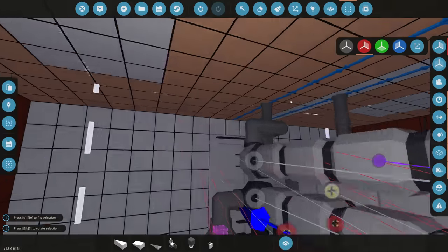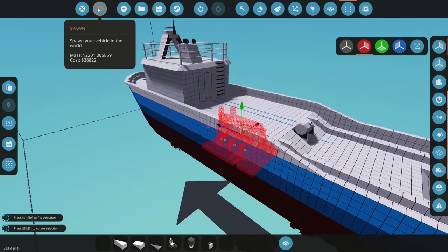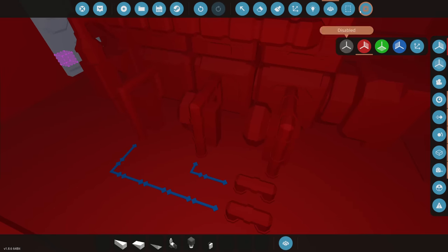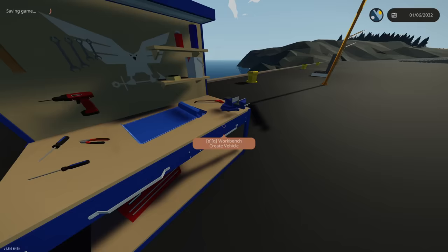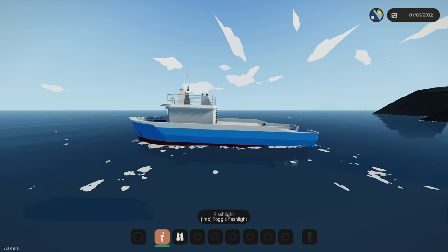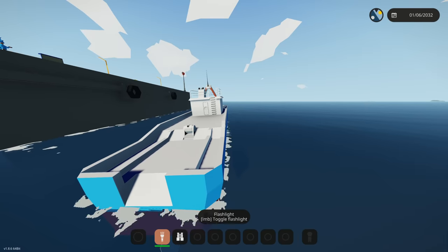We'll test it — paste it, merge it, then spawn it in. Let's go ahead and walk in our brand new engine room. This will change the center of mass, so the thing's going to float really interestingly.